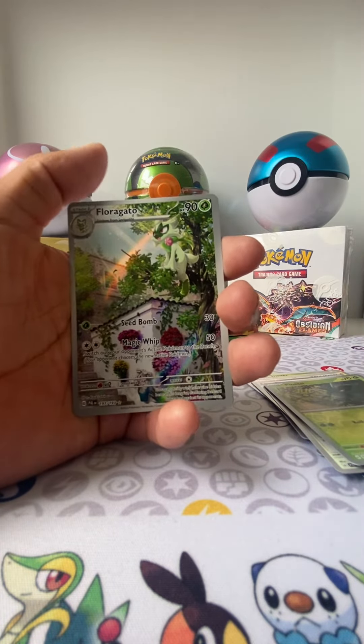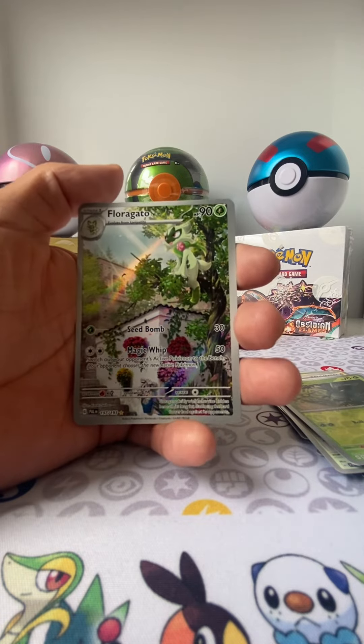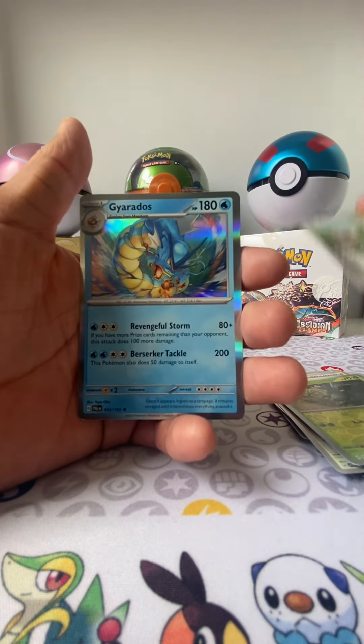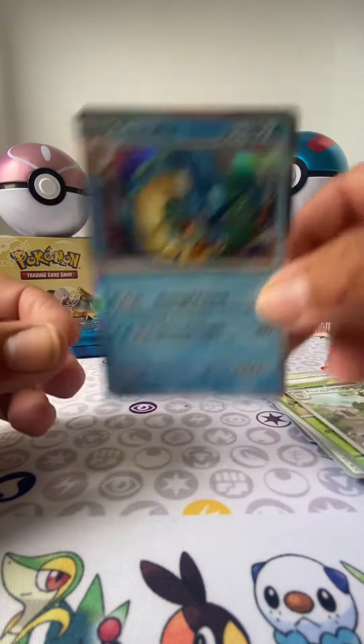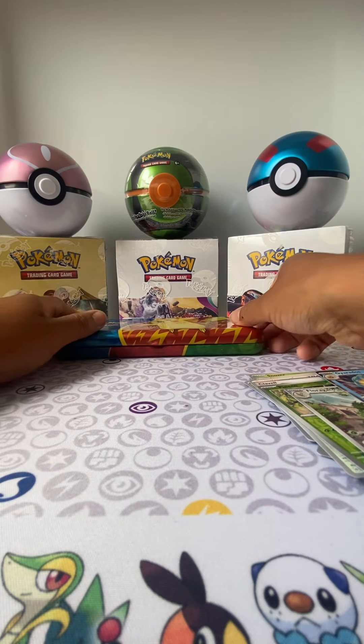We have a Sprigatito — oh, this is beautiful! These are the art rares, that's what they're called. And the holography looks really nice. Beast! Alright, well thank you guys for watching — if you like what you saw please subscribe, and catch you guys next time.